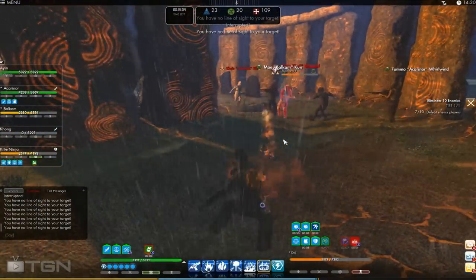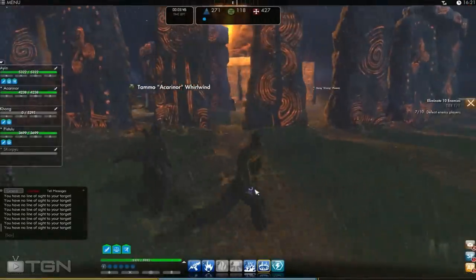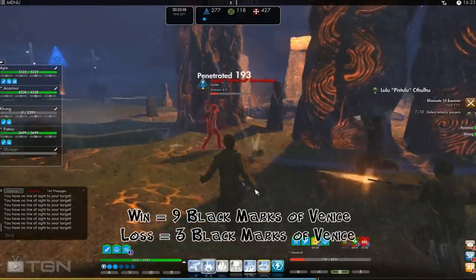Points are also awarded for knocking people out of the ring or killing them. This allows for two basic strategies for gameplay on this map. Teams may either take a stand in the center ring and try to hold it and kill everyone who comes in, or they may go all out offense and completely blow up everyone who tries to come near the inner ring. Most of the time, teams try to strike a balance between the two. Stonehenge awards the winning team with 9 Black Marks of Venice and losing teams 3 Black Marks of Venice.